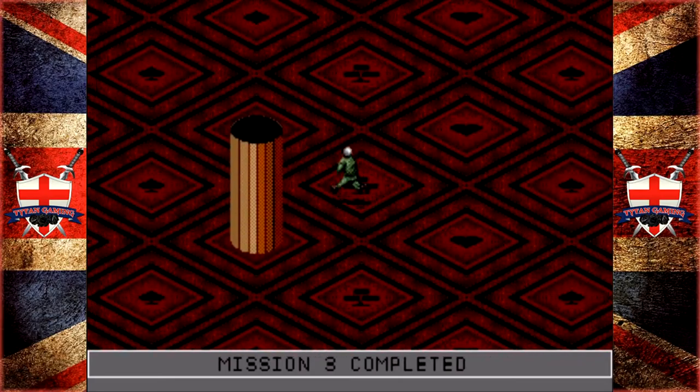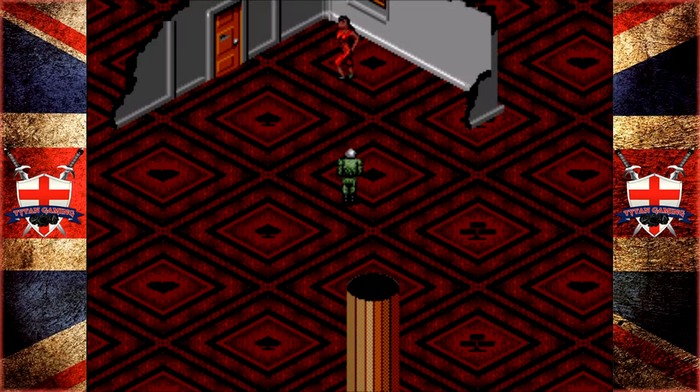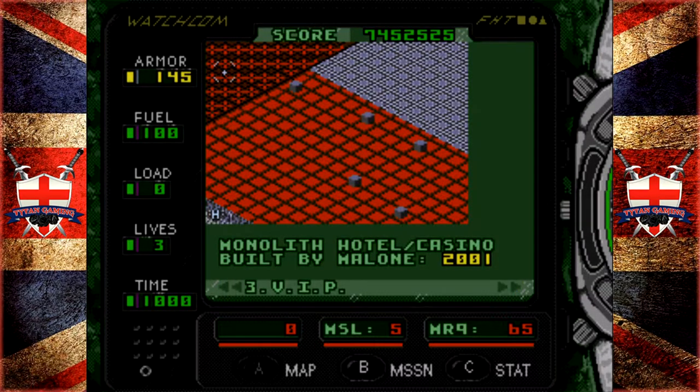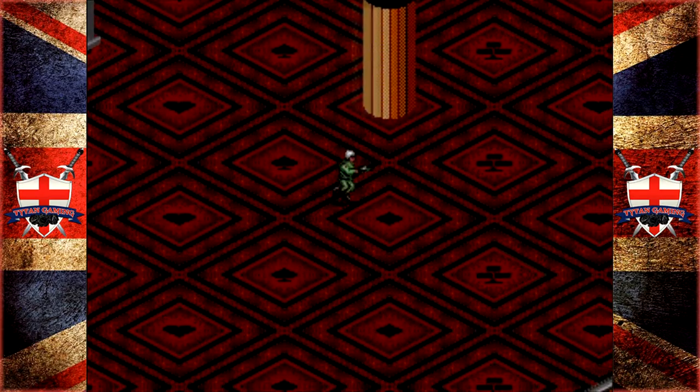Mission three complete - there is our high roller. She looks like the lady in red we picked up from the church. Malone's hideout is a war room built under a crater in the Nevada desert. There's a shuttle car under one of these change booths - so now we need to go clear up these change booths.